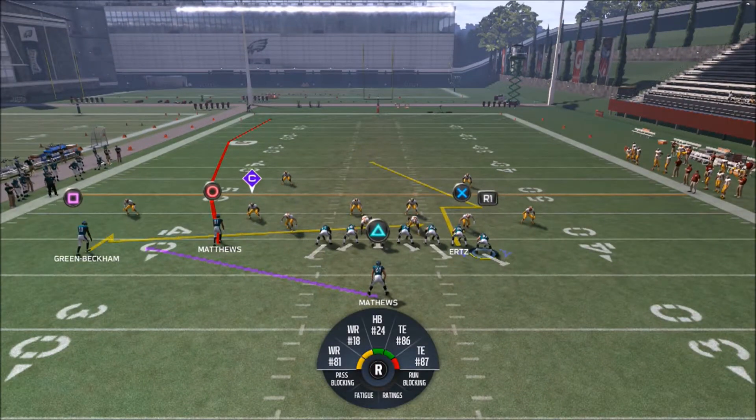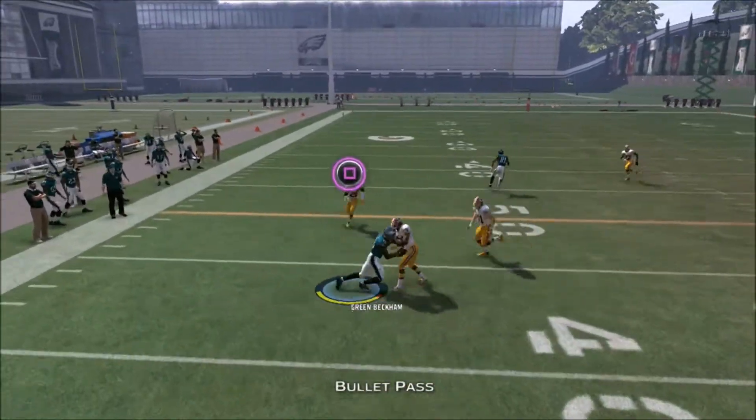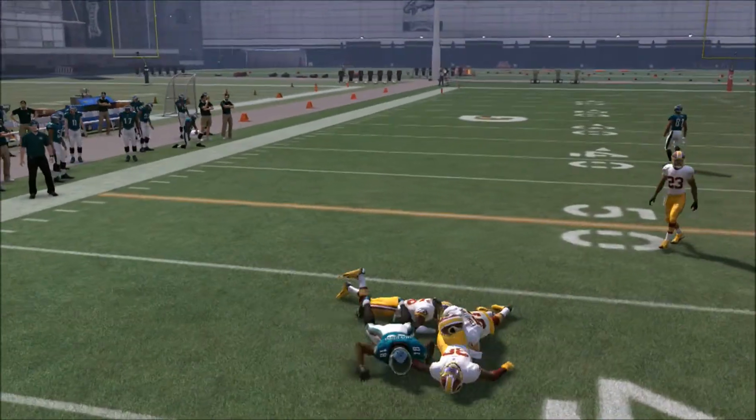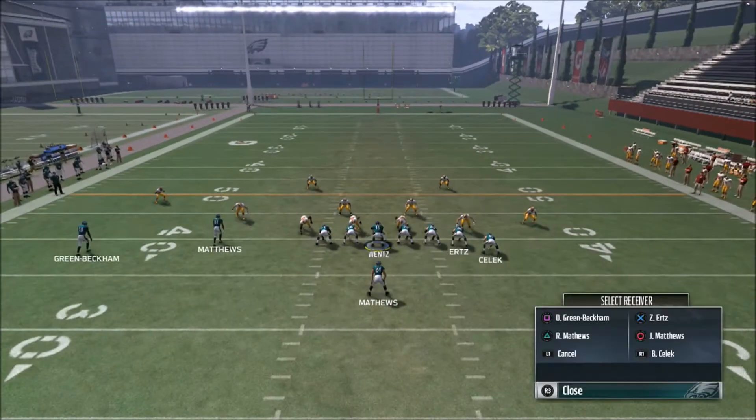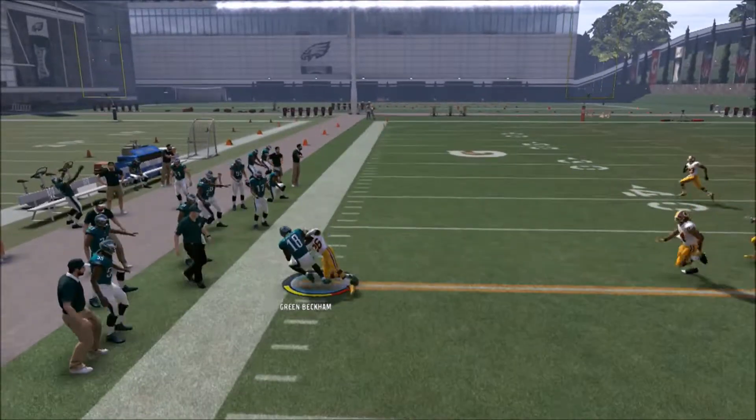With this play, we're looking off the left side to see if OBJ has a defender that floats up or down. If the defender floats up, I pop it right away. If he floats down, I make my progressions to Matthews off the sideline, then check and release to the running back. If the corner doesn't defend that hitch-in-slant, I'll abuse my opponent with it.